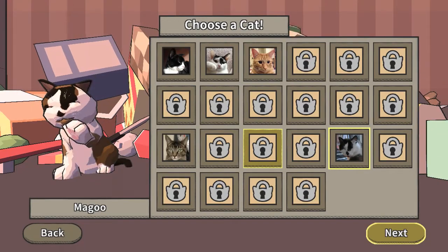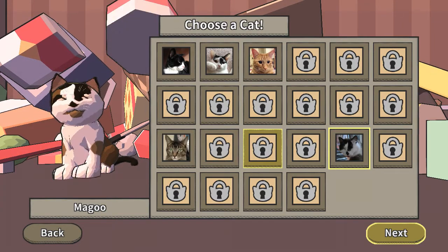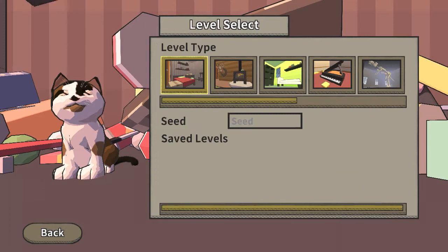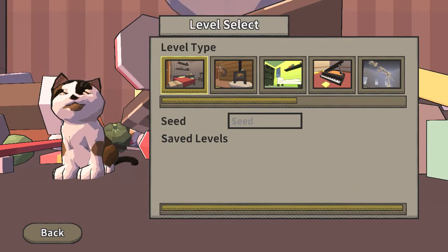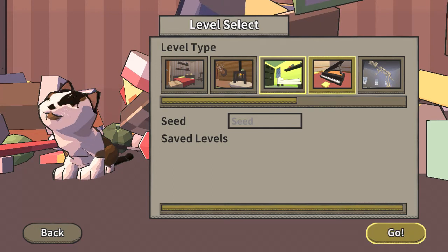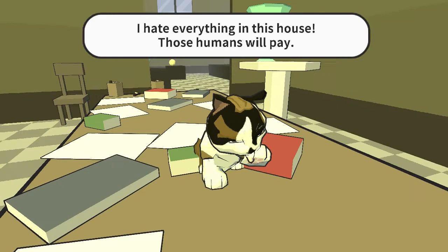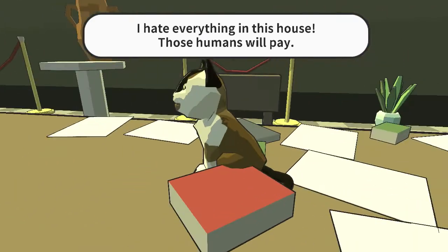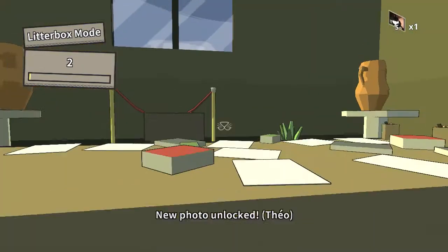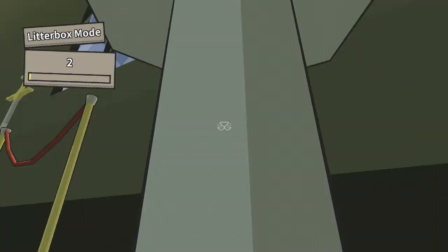We're back with episode 3 of Collateral Damage. As mentioned in the last video, we are playing the litter box mold, and I'm going to test out Mago because why not. I don't know much about this mold — 'I hate everything in this house, so humans will pay.' Grouchy cat — new photo unlocked. All right, let's destroy this.